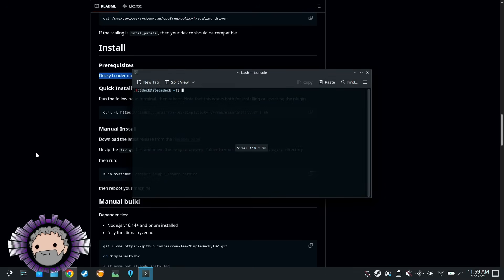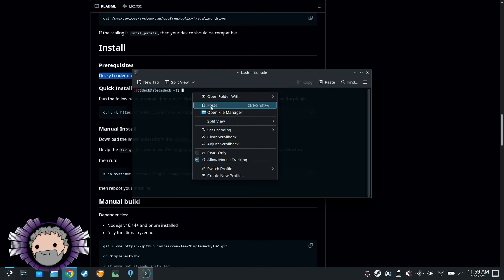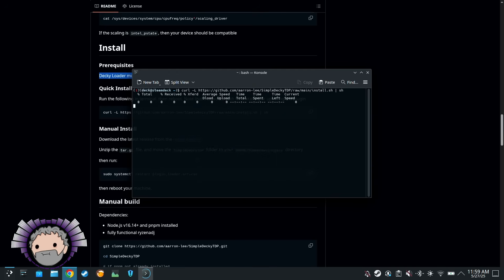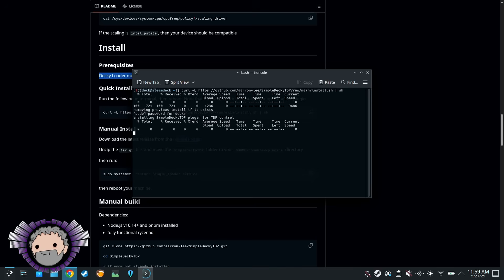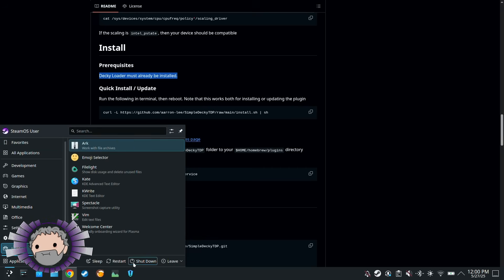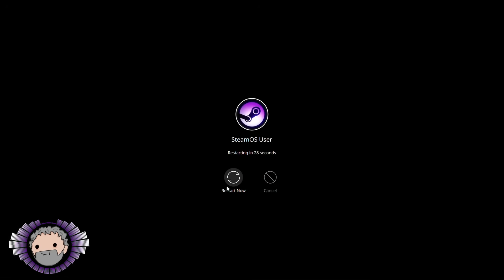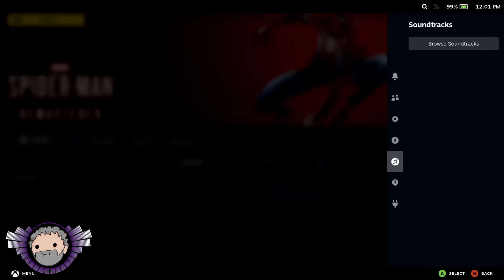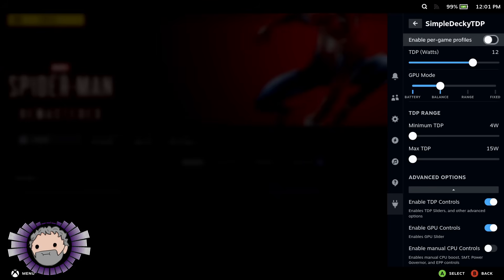That's the kind of Linux command-line stuff that drives regular users nuts. Whenever they have a problem, some Linux nerd comes along: 'Oh, all you have to do is type in this string of commands that you don't even understand into the terminal, which you don't even understand — it'll do stuff behind the scenes that you don't understand.' It is so obtuse to anyone not living neck-deep in Linux, and that scares people. But if you do have even a small clue about what's going on here, it is dead easy and very fast. One reboot later, and the new plugin is in your SteamOS sidebar.